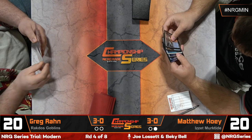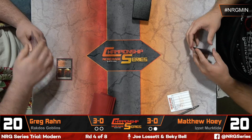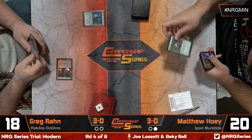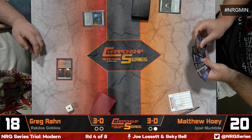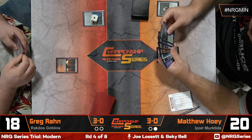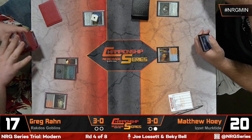Greg definitely decided this is a good keep. This may be a matchup where Ragavan gets sided out — similar to against Hammer where they're unlikely to connect. Against Goblins, especially going second, Ragavan even if it trades okay, if it's facing down something like Mogg War Marshal it's just embarrassing. There's a Dauthi Voidwalker to start — took a look at the top of Greg's deck — and we're just going to pop the Aether Vial up to one.